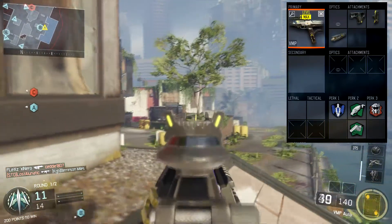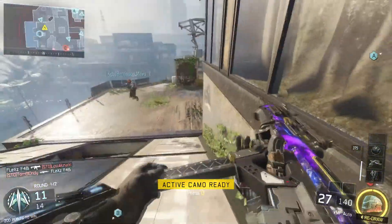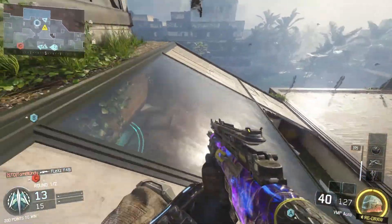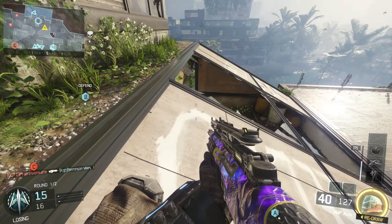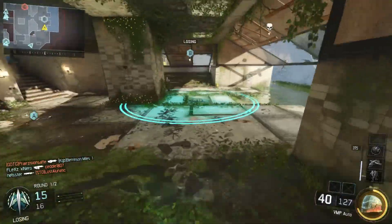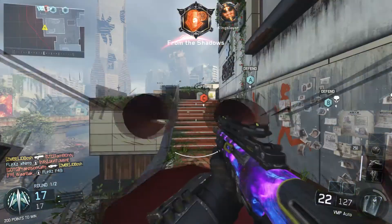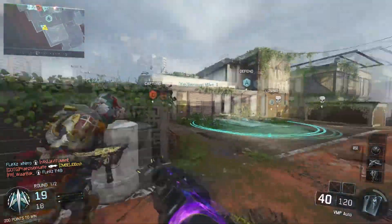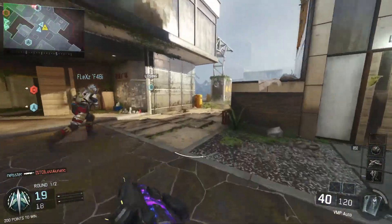This is the class I'm using: the VMP with quick draw, stock, and long barrel, along with focus, afterburner, scavenger, fast hands, and tap mask. I don't normally use fast hands on an SMG but I felt it may be better having that quicker advantage alongside quick draw, and it did work out well - it got me into some good gun fights and I did win some of them.